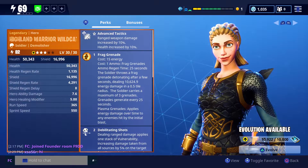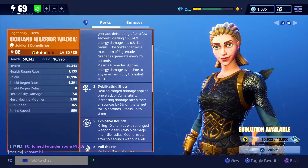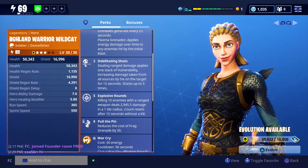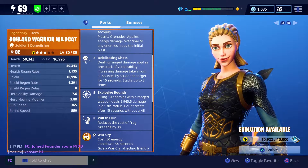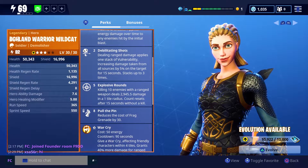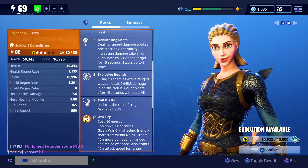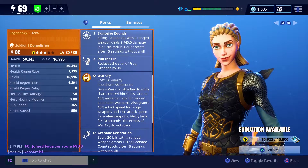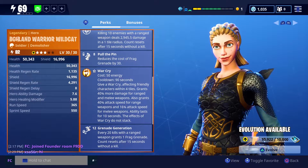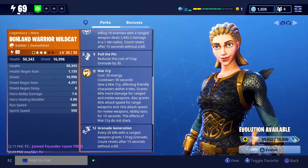This hero is all about grenades. She gets frag grenade at level one, and debilitating shots which apply a 15% debuff to enemies — stacking up to three times. At level five she gets explosive rounds, where every 10 enemies she kills there's an explosion dealing around 300 damage in a one tower radius. The count resets if I go 15 seconds without a kill. At level eight she gets pull the pin, reducing the cost of frag grenades by 30. When you evolve her once, you get war cry — an amazing ability giving 40% more damage to ranged and melee weapons, 40% attack speed for ranged, and 16% attack speed for melee, lasting 10 seconds.